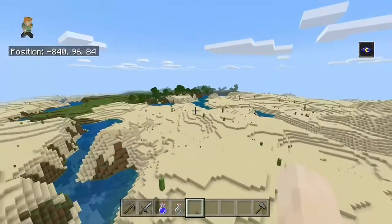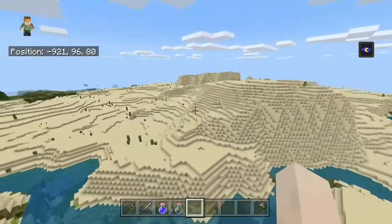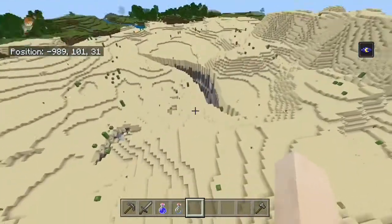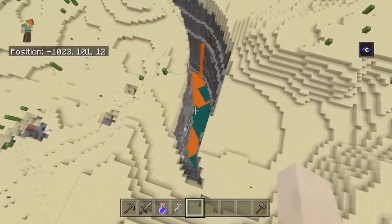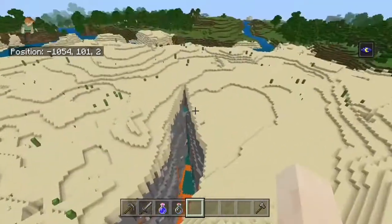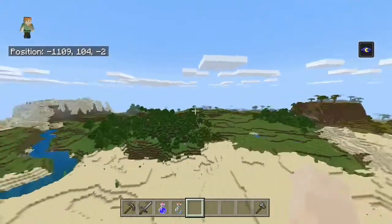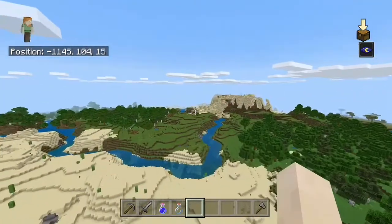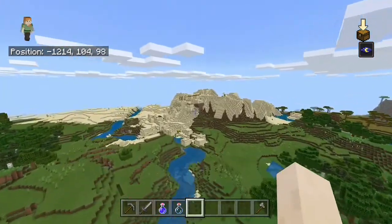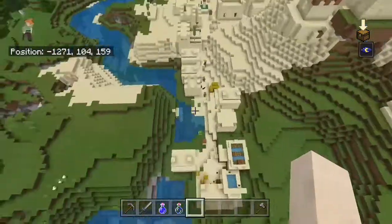If you head towards this way there's another desert temple somewhere over here. There's another ravine right here that does go down to diamond level - I did not find any diamonds in here so I'm not going to bother going in. But there's a village right here which I think is super sick - villages that are on the side of a mountain are super cool in my opinion.